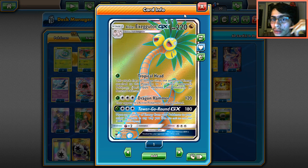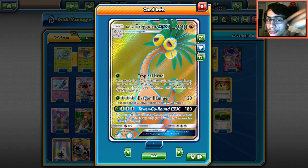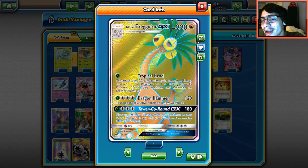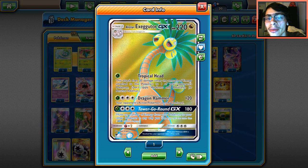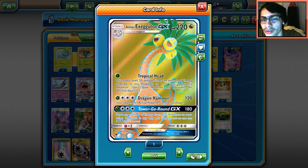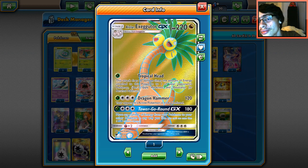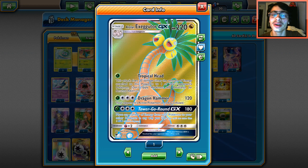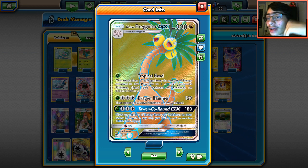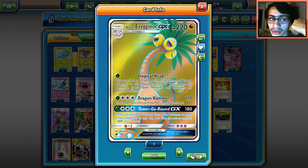That's really strong against evolution decks — hit something for 80 or 100, then de-evolve with Espeon later. It doesn't take much energy thanks to Venusaur. The second attack, Dragon Hammer, costs four energy for 120 and confuses the defending Pokémon, but with Venusaur it's effectively just two Grass energies for 120. Confusion isn't ideal with Guzma in the format since they can just retreat.